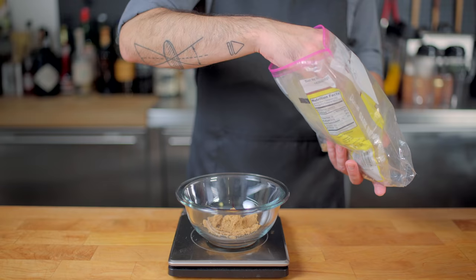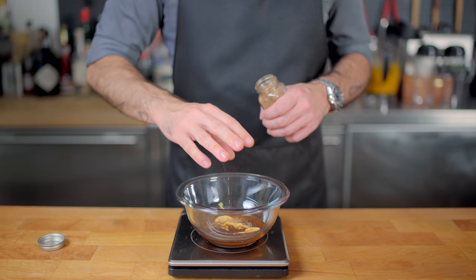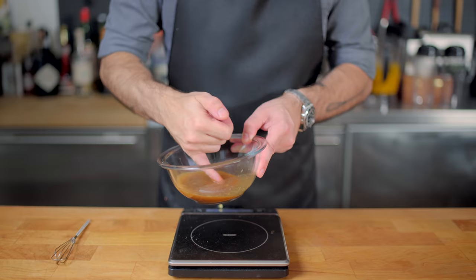Now on to our glaze. Into our bowl goes 50 grams of brown sugar, 20 milliliters of white wine vinegar, 20 grams of Dijon mustard, 10 milliliters of maple syrup, and of course a little pinch of ground cloves and a little pinch of cinnamon, a judicious sprinkling of cayenne pepper, and the same 15 milliliters of freshly squeezed pineapple juice, which I thought was a nice touch. All this is getting tiny whisked together and taste tested. I think this glaze is exactly where I want it to be.